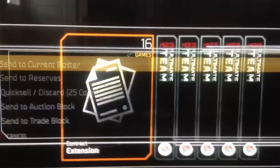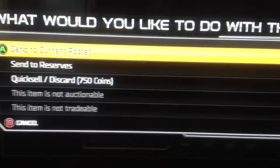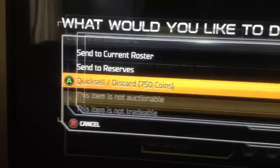Another 16 game contract — helpful, not amazing. 750 coins. I'll take that, let's sell it off.